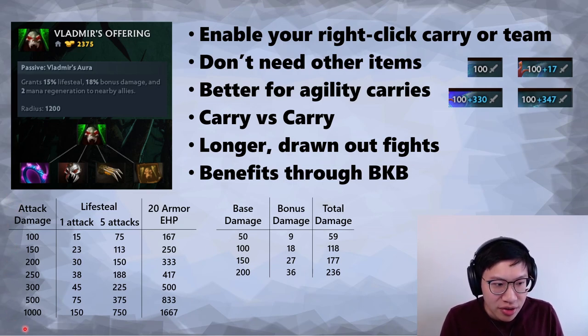Looking at this graph: attack damages probably range from 100 on the low end up to about 250 when you can buy Vlads, with higher values representing crit scenarios. For five auto attacks at 200 damage, you get about 150 lifesteal — doesn't sound that great, but when you factor in that an agility hero probably has around 20 armor, the effective heal from those lifesteal attacks ends up being around 333.